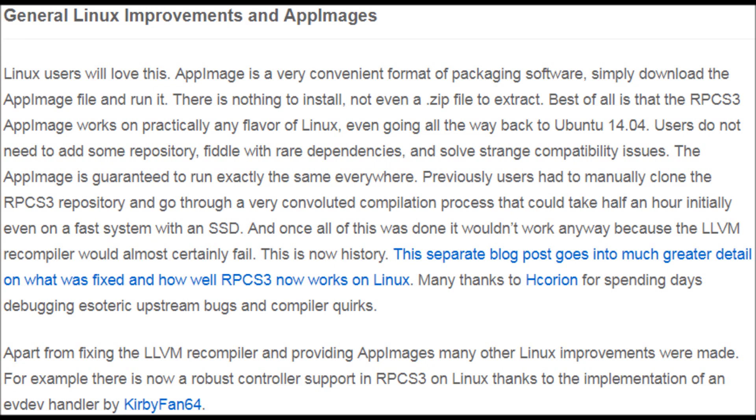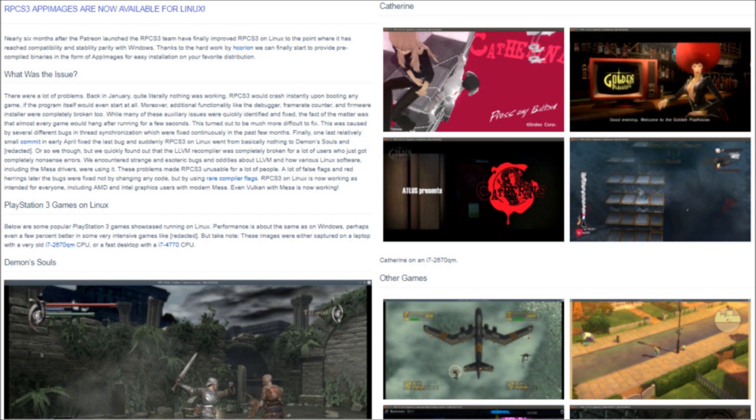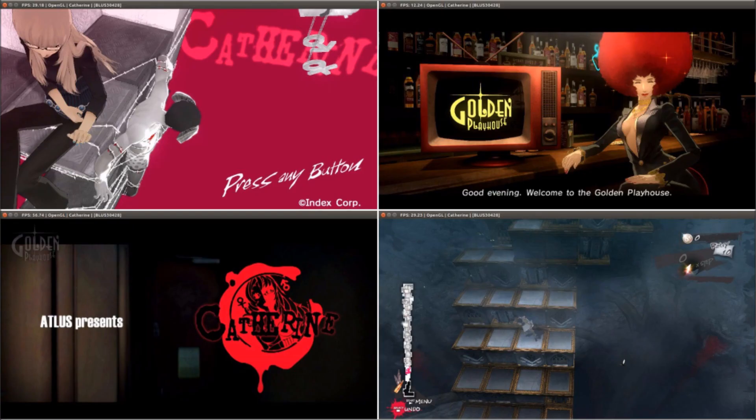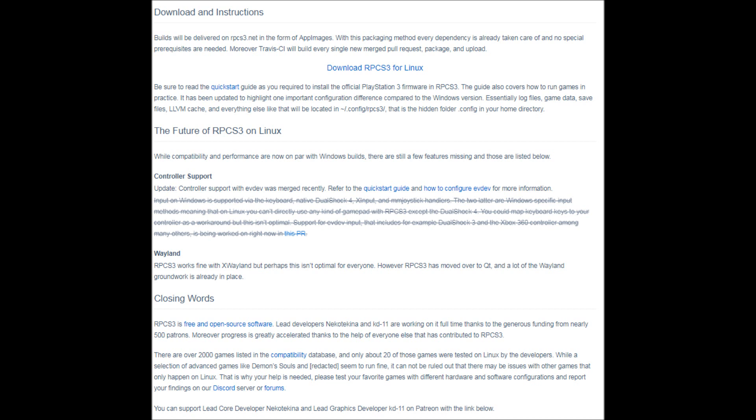There are some general Linux improvements as well as AppImage support, and RPCS3 went into greater detail in a separate post talking about the history of Linux and its future with RPCS3. At the beginning, none of the games worked and the debugger, framerate counter, and firmware installer were broken. A commit back in April revolutionized Linux support and usability spiked, but their recompiler was broken for a lot of people. They fixed the issue using quote-unquote rare compiler flags, and it's now basically identical to how the Windows version works. There is also controller support in the form of EVDev, and all the games during this segment were actually taken on Linux computers.